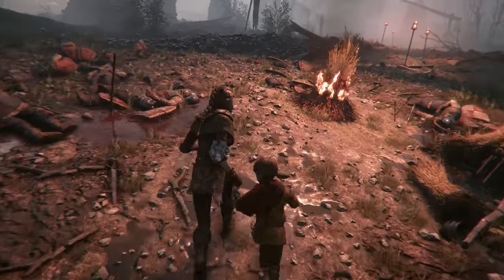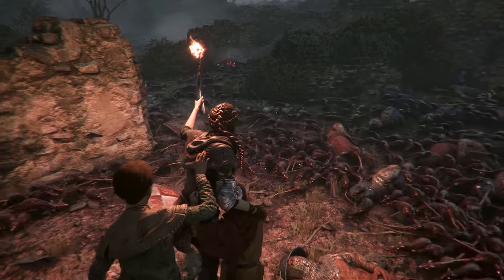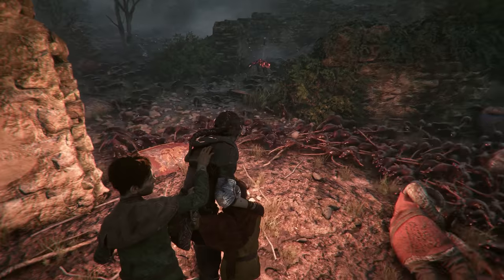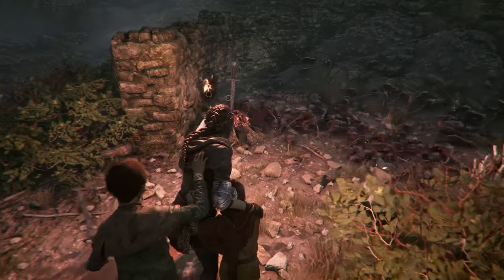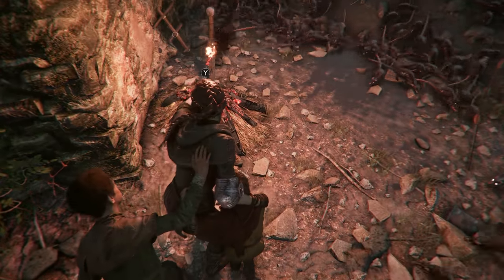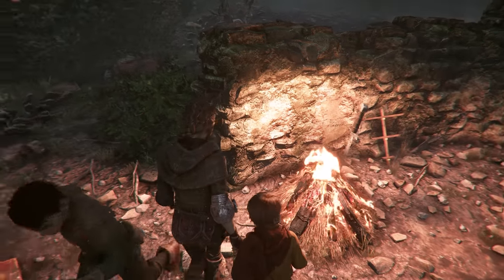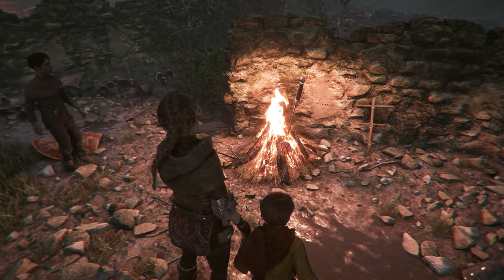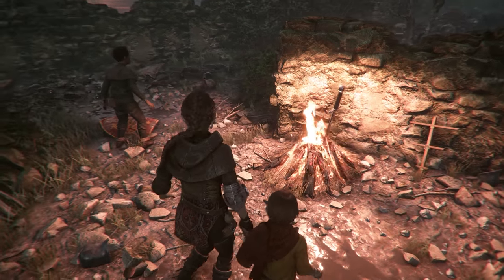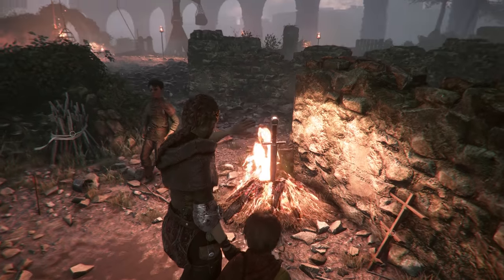Not only is A Plague Tale a phenomenal game, it also has a couple of interesting things to discover. The first of which is this familiar find located in chapter 5. So, a sword in a bonfire. This seems to be the go-to easter egg for developers these days.